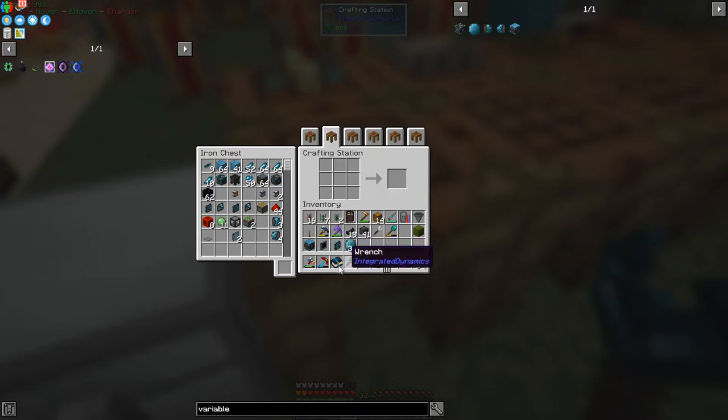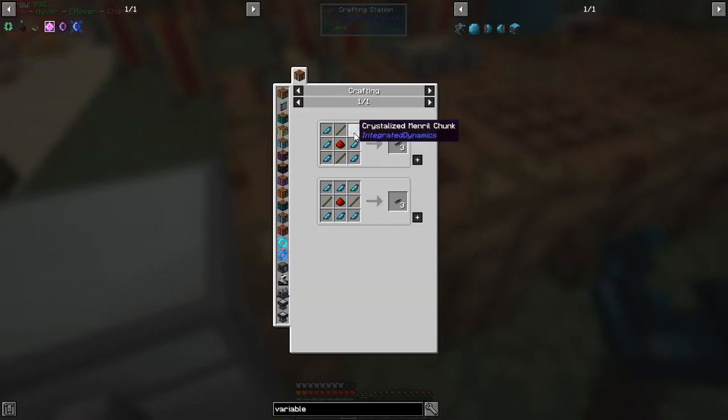The recipe for variables is a piece of paper with some mineral chunks around it like that - we'll take 24. Then we're going to need a redstone writer - this will write the redstone output. I've also made some other things like an inventory writer and inventory reader, but we don't need those for this particular project. We do need some logic cable - the recipe for logic cable is crystallized mineral chunks, two sticks, and redstone.